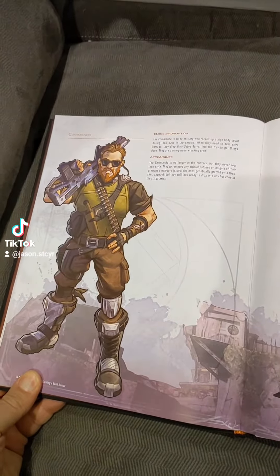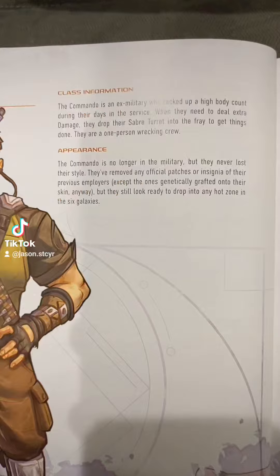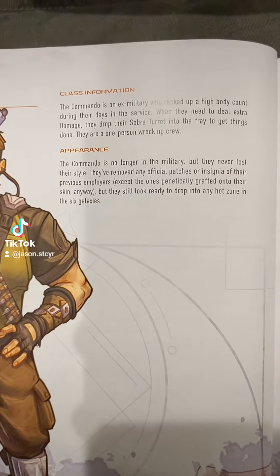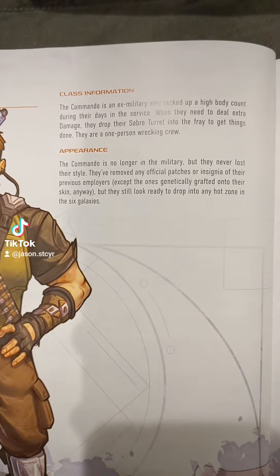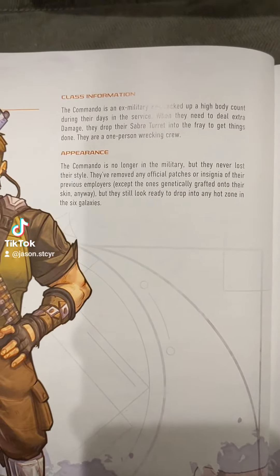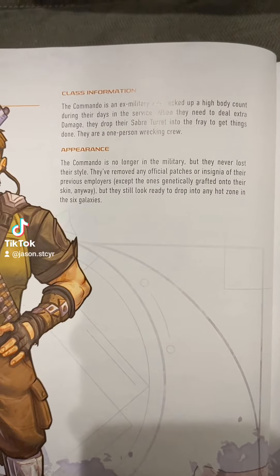Hello and welcome back to Bunkers and Badasses. Today I'm going to be taking a look at the Commando class. The Commando is an ex-military who racked up a high body count during their days in the service. When they need to deal extra damage, they drop their saber turret into the fray to get things done. They are a one-person wrecking crew. This one is very close to the Axton character in Borderlands.